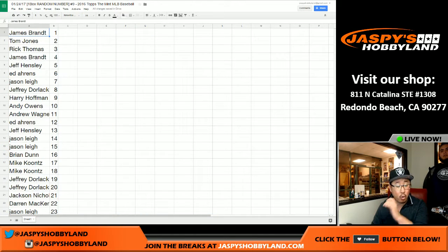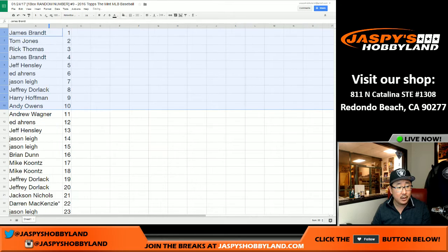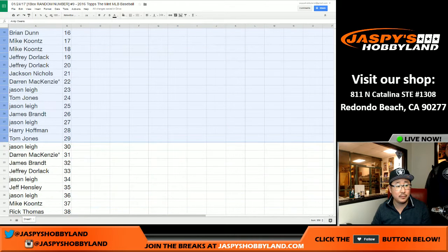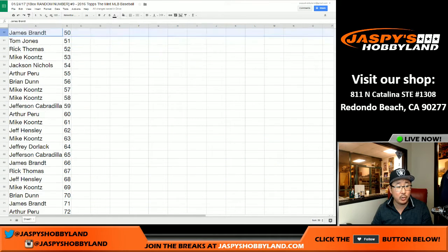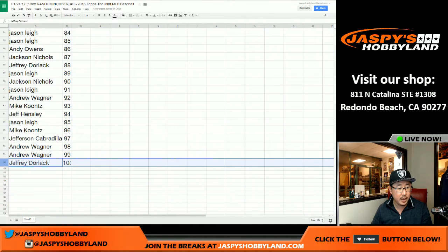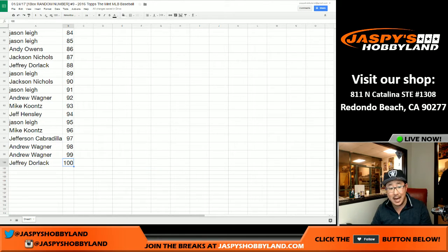Sorted by order of numbers — here are your top 10: Jimmy TJ, Rick T, Jimmy Brandt, Jeff Hensley, Ed, Jason Lee, Jeff Dorlack, Harry, and Andy Owens. A lot of other high numbers too, no slouches. And Jeff Dorlack, slam jam, with spot 100 gets the redemptions and any card numbered over 99. If it's 100 out of 250, that'll go to Jeff Dorlack, plus any and all redemptions.